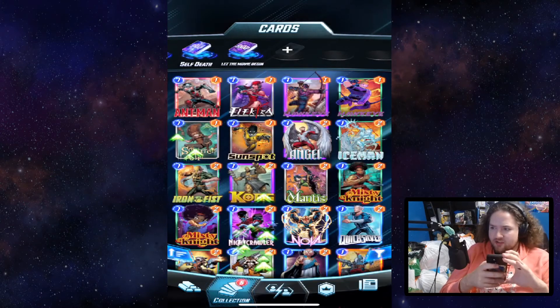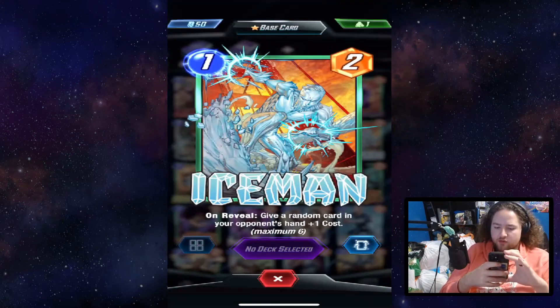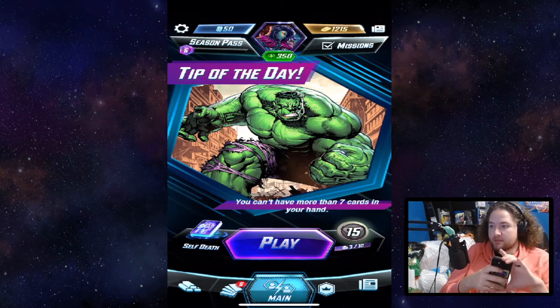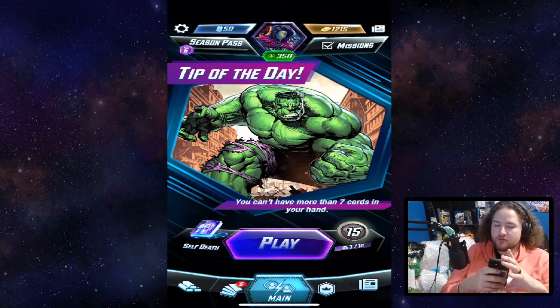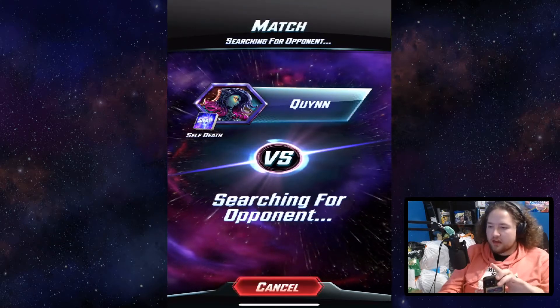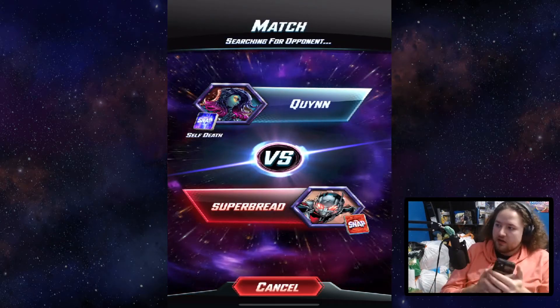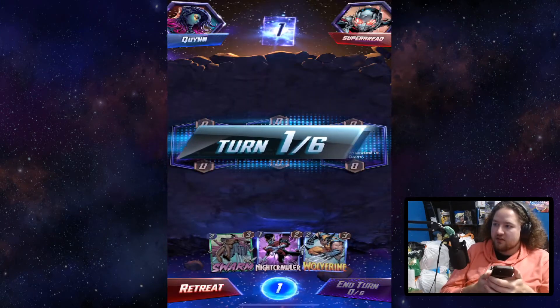The card I'm missing is Agent 13 — I'm not sure why it's in the deck — so I've replaced it with Iceman, who's a nice disruption card with the same cost and power. I'm not losing too much with that swap, so this is what we'll go with for now and make edits as we go.